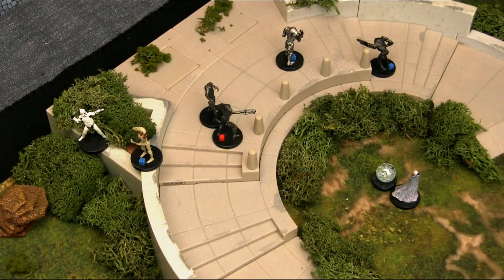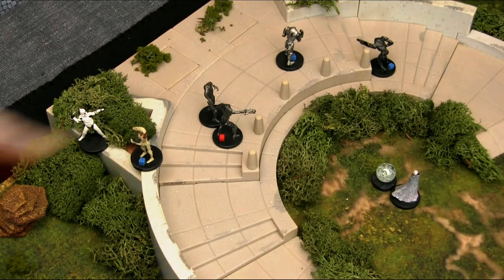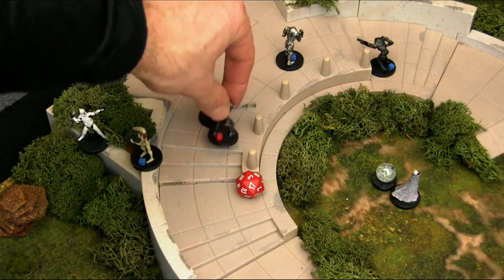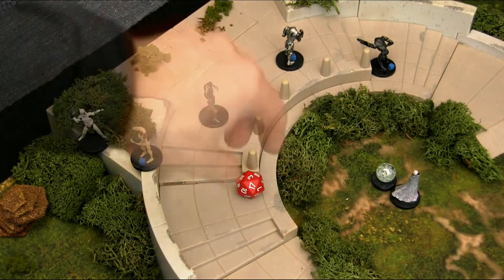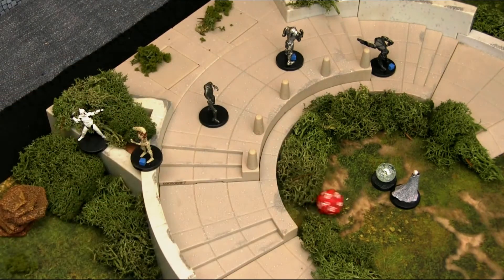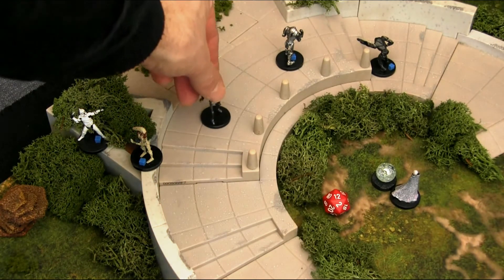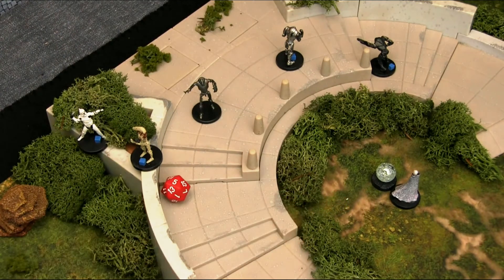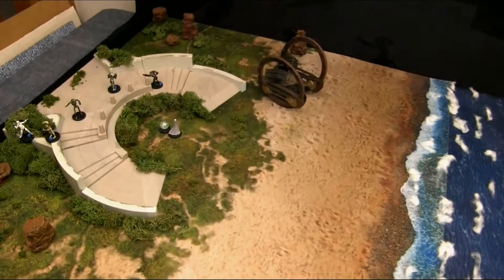Last activation for the Republic — the remaining trooper throws a grenade onto the battle droids, saving on an 11. First one on the bottom: a 3, miss — 10 more points of damage, he's out. Second one: a 12, he makes it. In response, that battle droid spins around and takes a shot, hitting on a 12: a 5, miss. That brings us to the end of the round.